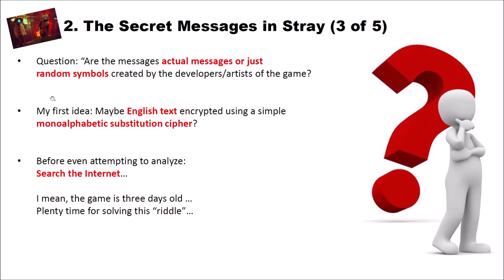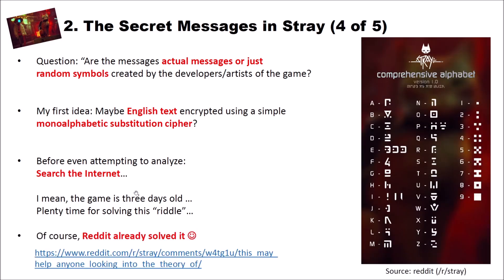My first idea was that these writings are English text encrypted using a simple monoalphabetic substitution cipher, where each letter is replaced by a different letter or symbol. I thought for a video game this would be a nice idea, because then people could actually decipher the texts, since monoalphabetic substitution ciphers can be easily solved. Before I even attempted to analyze the texts, I searched the internet — and yes, I found the solution on Reddit, because of course Reddit already solved it.